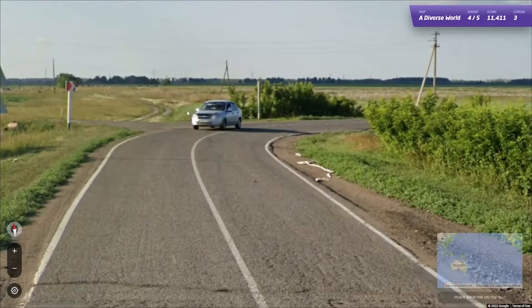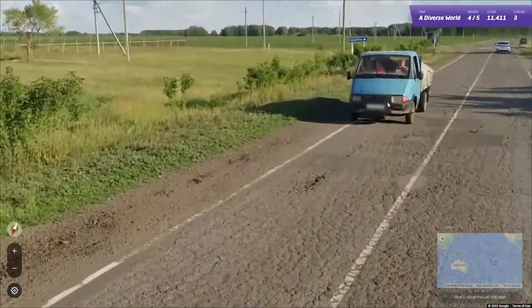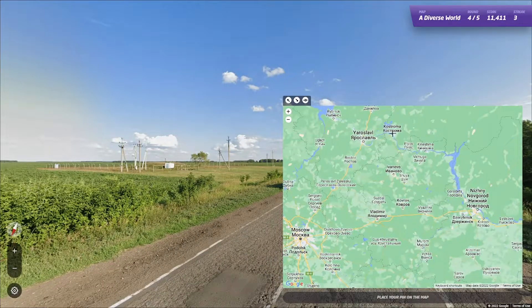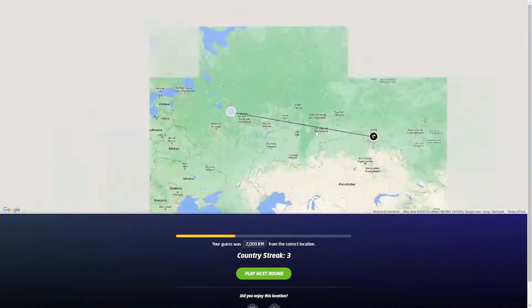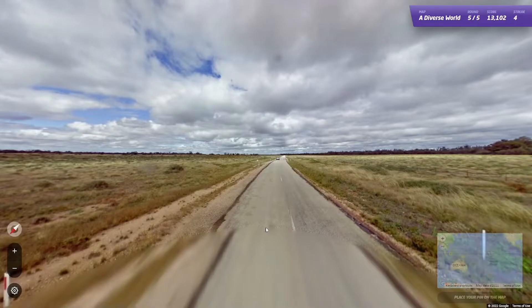Here, there was Cyrillic written behind me. The plates are completely white, so I don't have to say anything — it's just Russia. It was next to Omsk. 4 out of 4, crazy.